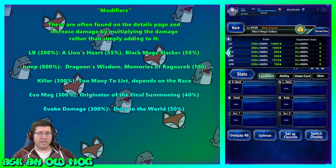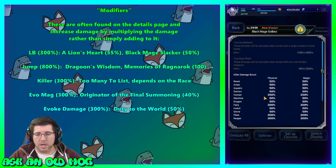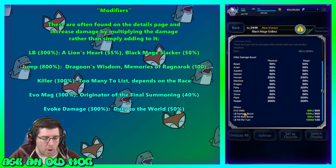Killers cap out at 300% — easy or hard depending on the race. Evo magic and evoke damage are both important for summoners: Originator of the Final Summoning gives 40 evo magic and Duty to the World gives 50 evoke damage; both cap at 300. You can see all of this by clicking the plus sign on the details page — if a unit already has 250 out of 300 LB damage, that tells you they're built for LB damage. If they have 200 human killer, you know to bring them to human fights.